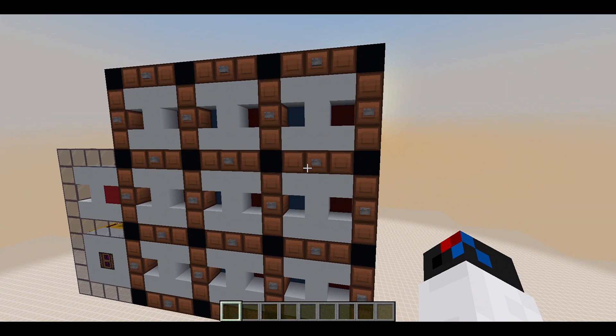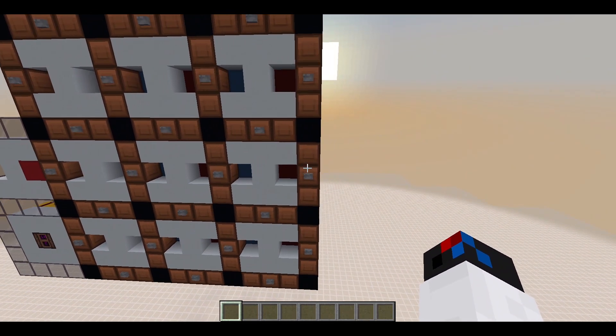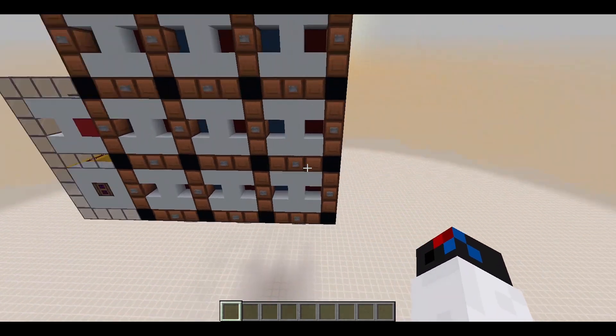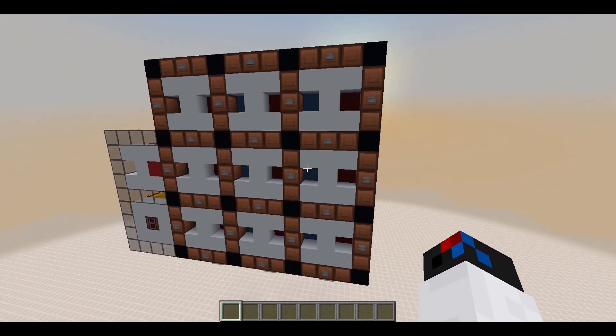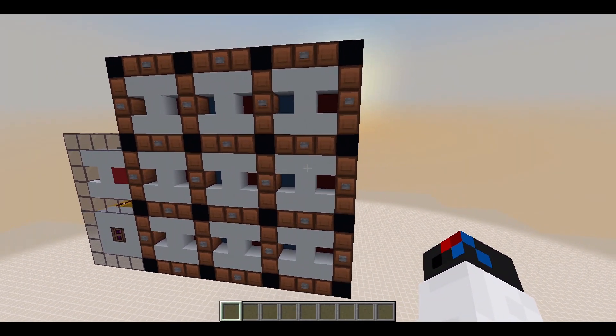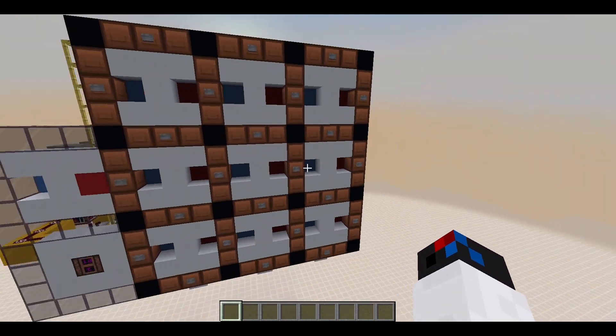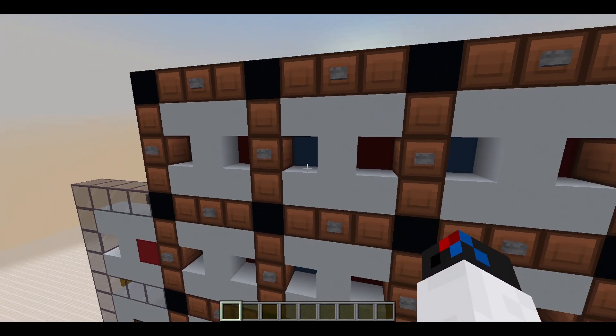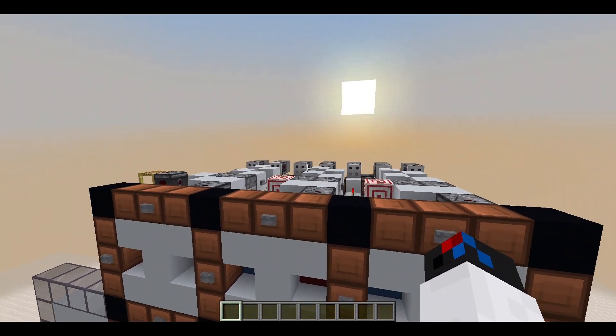But you can of course expand this further — like 4x4, 5x5, or even rectangle areas such as 5x3, 5x4, 6x8, and so on — because each of these cells right here can be placed next to each other.